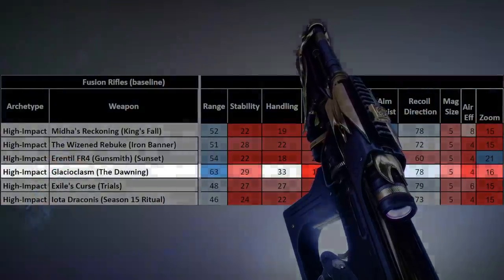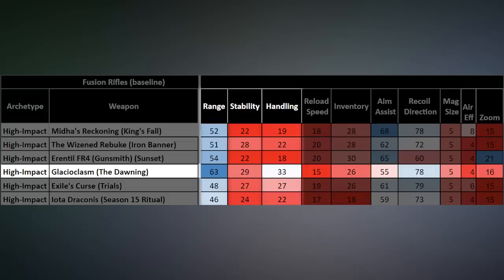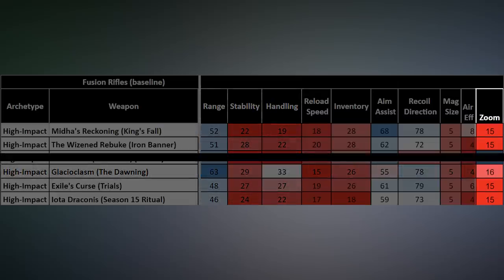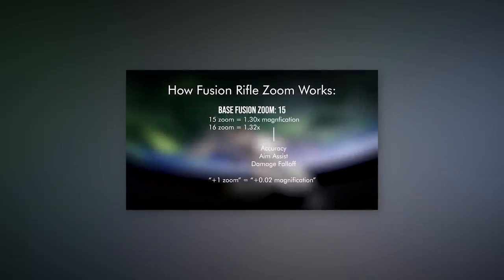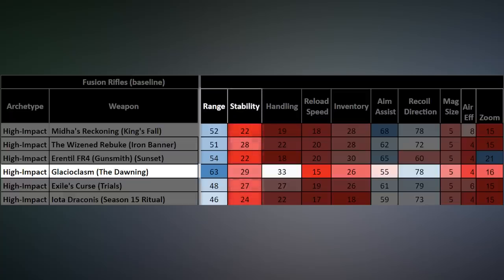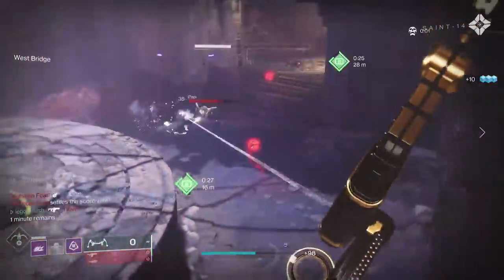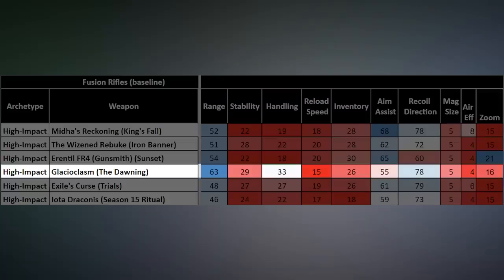Glacioclasm's stats haven't changed with this new season, and that's not a bad thing. It is best in class for nearly every stat that matters on a fusion rifle, including its zoom at 16, which is fantastic. Every other high impact fusion rifle currently available maxes out at 15 zoom. As I talked about in my rangefinder nerf breakdown, zoom isn't as important as it once was, but fortunately Glacioclasm also has the best in class range at 63 and stability at 29. It's kind of wild to have the highest range, stability, and zoom out of a whole class of fusion rifles.